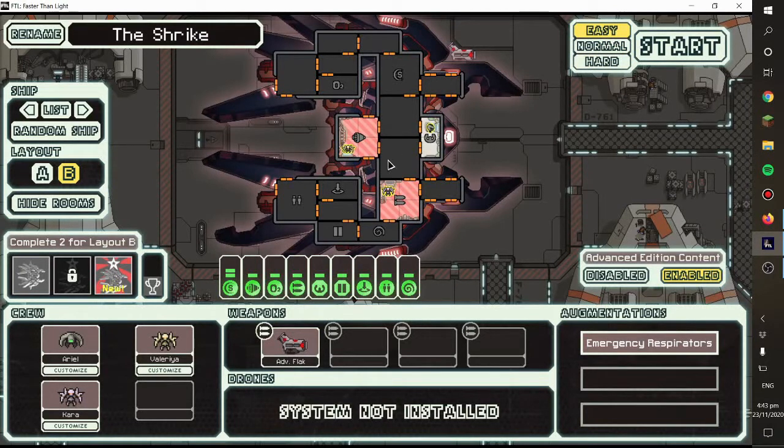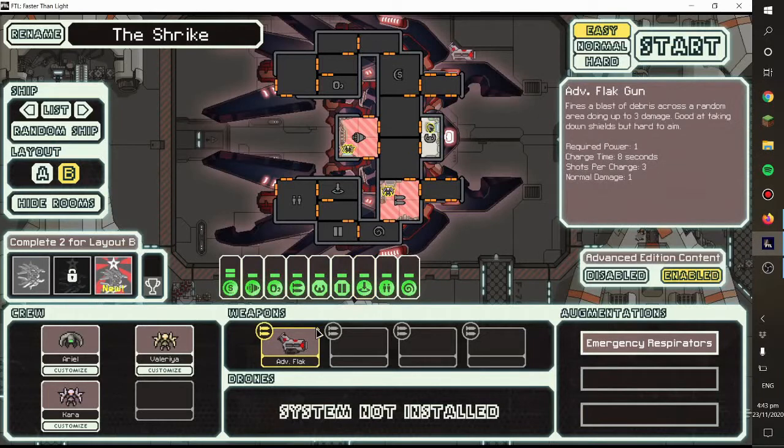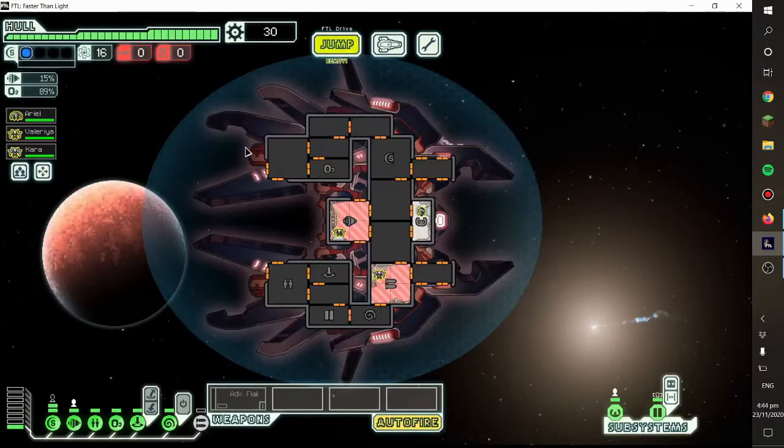Anyway, what's great about this ship is it starts with a crew teleporter to take down the enemy ship. And this is the best part about the ship — it starts with an advanced flak cannon, which seems like a normal flak cannon, but it only requires one power. And that's just amazing, in my opinion — a flak cannon that takes only one power. So we're going to check it out.